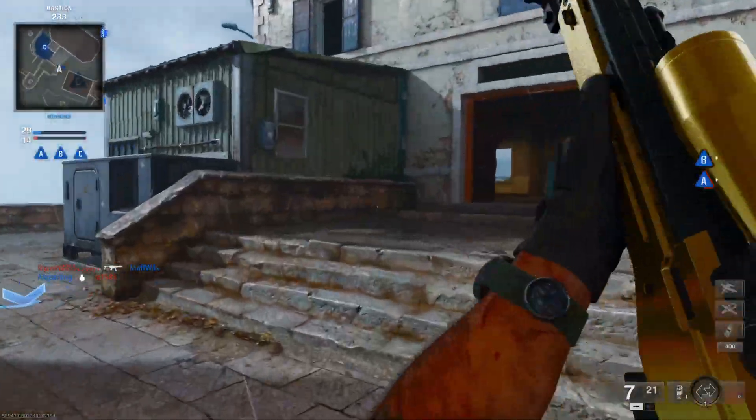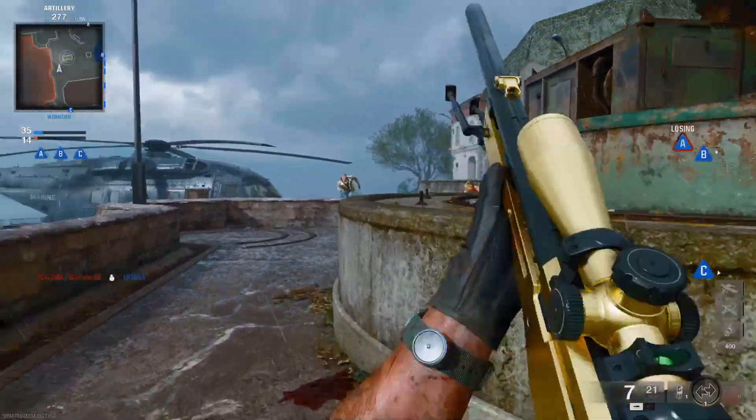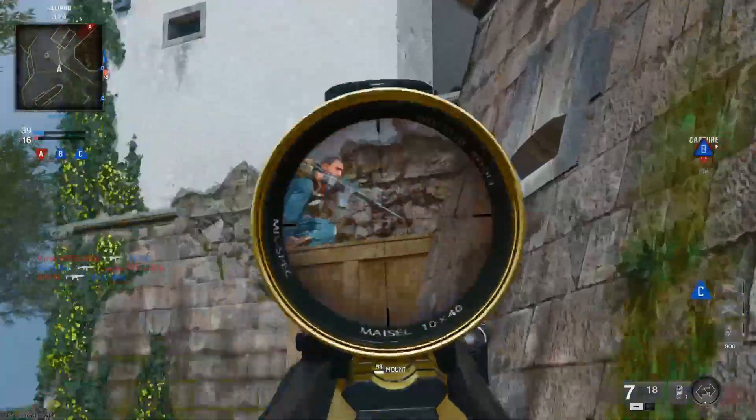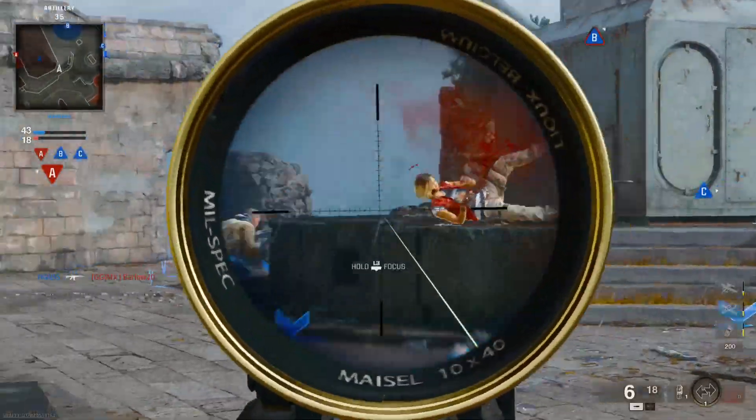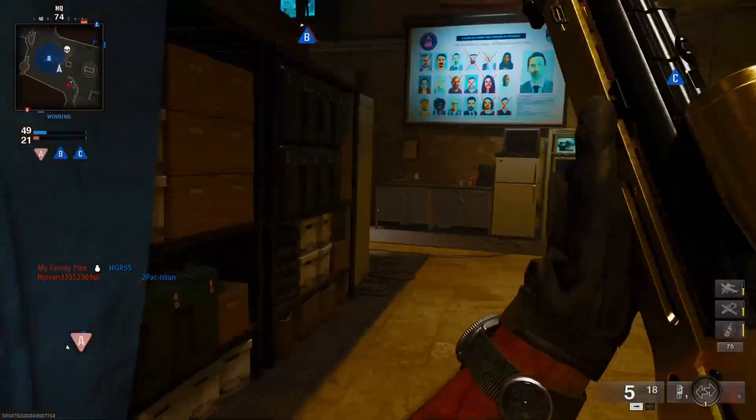We've got the LW3 and we're playing on a map called Protocol — this is my first time playing this map. I've played almost every single map in the game at this point. Running the suppressor on this is key; we've got a whole section on the ground.